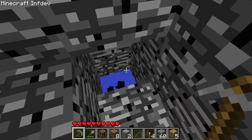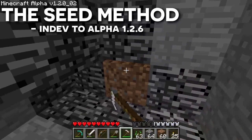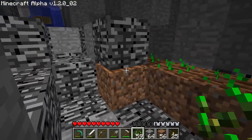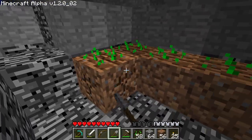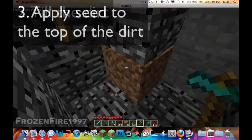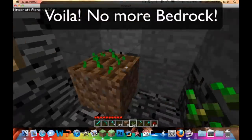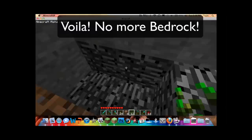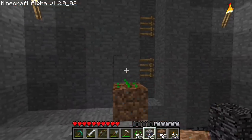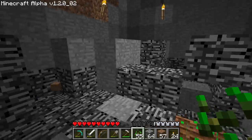The earliest method of bedrock destruction worked in all Indev and Infdev versions, as well as all alpha versions of the game. By placing a dirt block below a piece of bedrock, hoeing it to make it into farmland and then placing a seed, it would instantly delete the bedrock. This method was discovered as early as December 21st, 2010, with a video uploaded by frozenfire1997. He discovered it as he was trying to make a small wheat farm in a cave because he got lost and needed food.